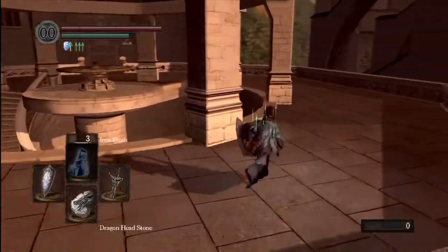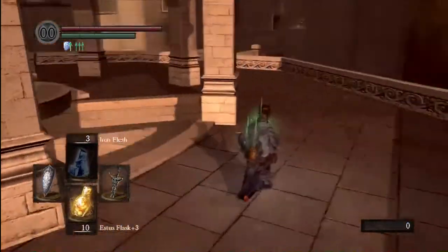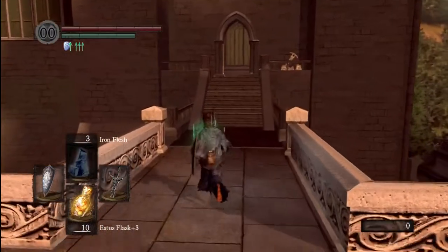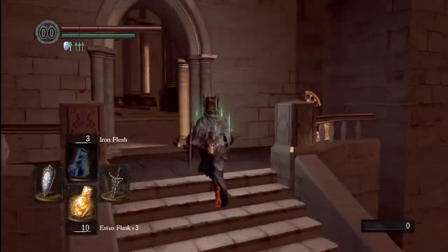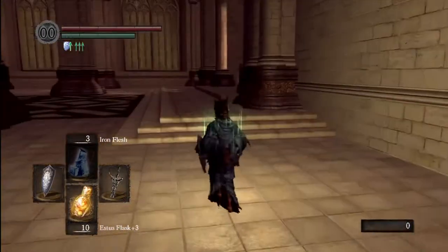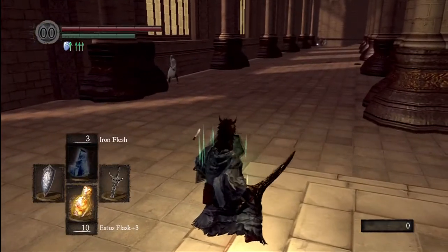You're going to get to this place where I'm at right now. Pretty much what you're doing is going into this church or great hall-looking building. Earlier in your playthrough of this area, you're going to see it from above — you'll be on the higher level. I'm at the lower level right now, so it's pretty linear and you'll know how to get here.